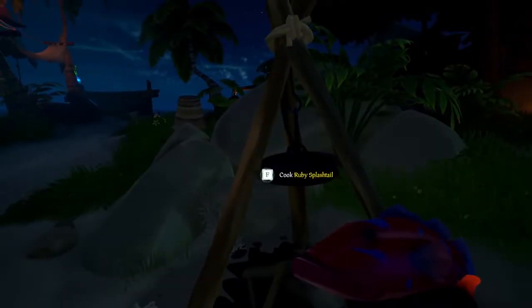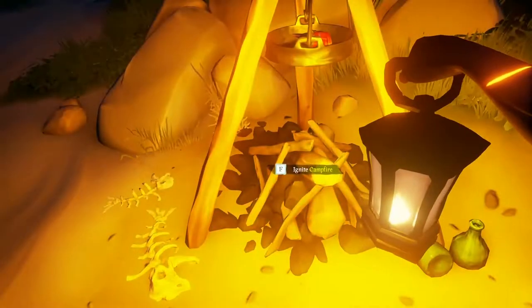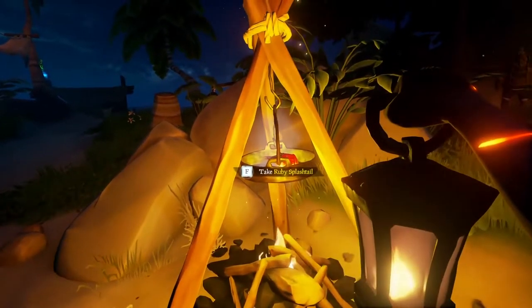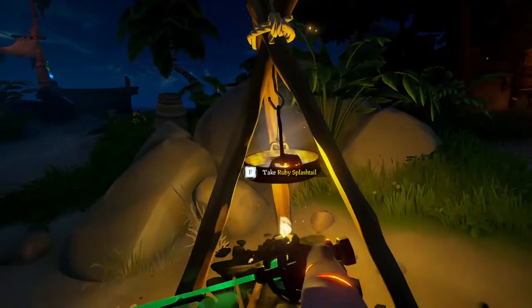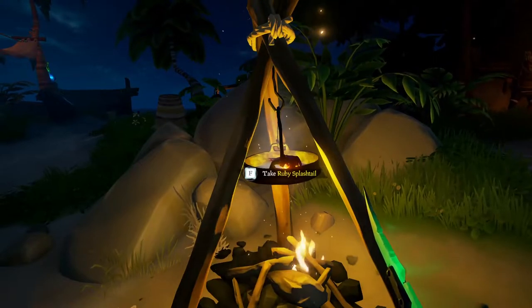Tip number twelve: you can cook food on the fires on islands. Stop off, put your fish or meat down on the pan, light it with your lantern, and cook your food. Cooking fish and meat are the only ways to get health regeneration in the game, which is a huge advantage.